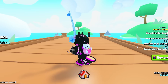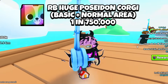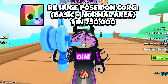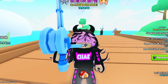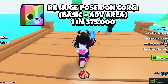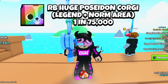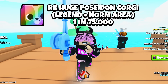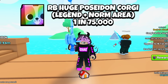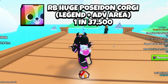Lastly, the rainbow Poseidon Corgi — by far the rarest form of the huge, and the chances are still crazy easy. For the basic drop, it is 1 in 750,000, which was originally our best chance to get the huge Poseidon Corgi in general. In the advanced area, it's 1 in 375,000 — that's on any normal cast without the sparkles, just the bubbles. But for the legendary drop, the one with the sparkles around the bobber, you have a 1 in 75,000 chance in the normal fishing area. The best chance for the rainbow huge is 1 in 37,500 in the advanced area.